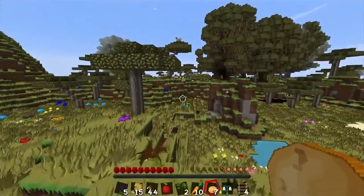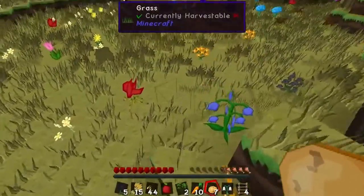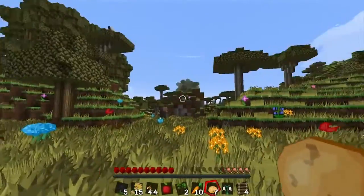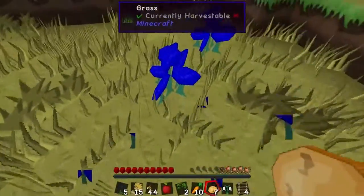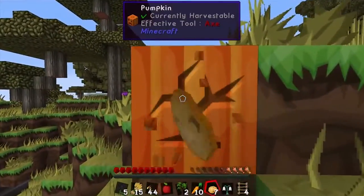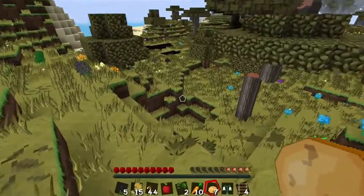This is a cool little biome. We could set up a little shack and use it to mine for a bit. Oh, pumpkins — let's grab those. Oh, is that a volcano? That is a volcano, that's cool!